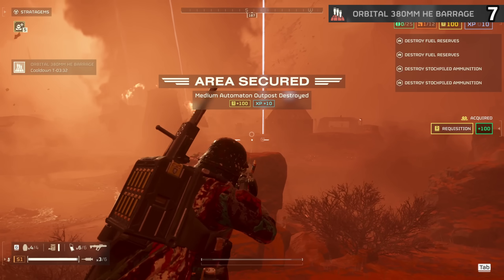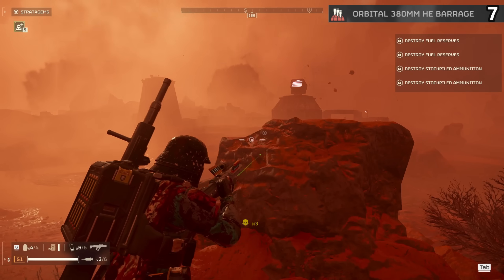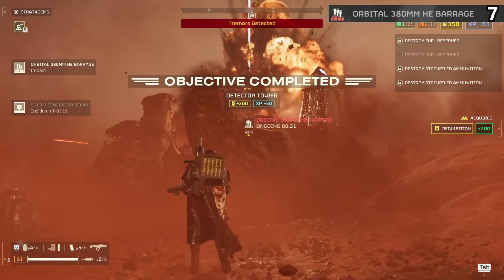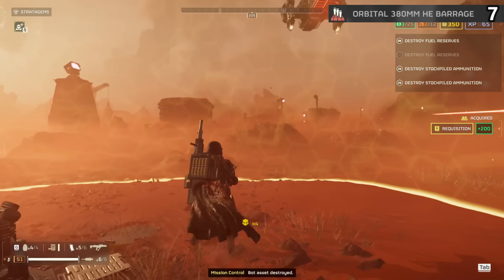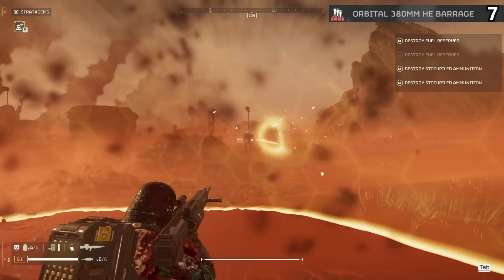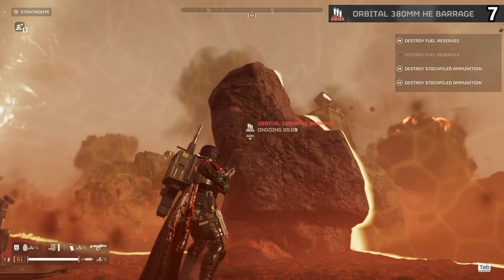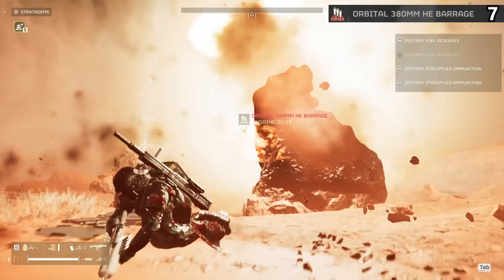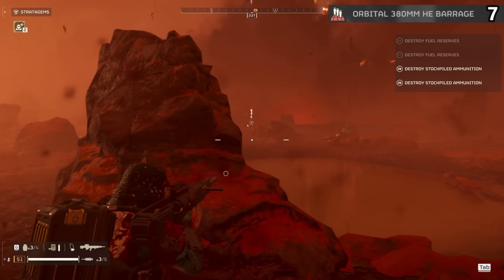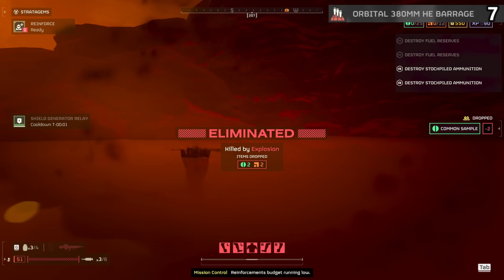The 380 Barrage activates a very long period of explosions raining down from your ship, meant to give much more power that can wreck enemies by chance rather than a more accurate stratagem. This will last for ages — chuck it onto one robot base, sit outside for half a minute, and either it blows everything up or at least softens things for you to move in after. Like the 120, it's highly inaccurate and easy to die to, and a no-go for bugs. Definitely feels heavily reliant on RNG because you just don't know what it will and will not hit.